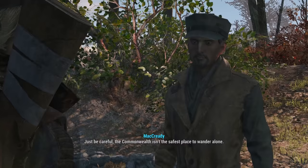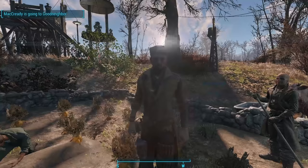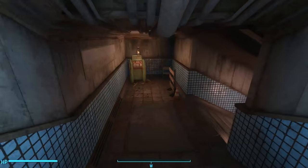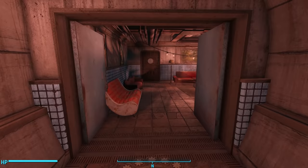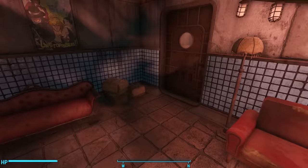Finally, the mod comes with a brand new home for McCready. In my game, McCready was at Ten Pines Bluff, so I used Companions Go Home to send him back to Goodneighbor. Then I went to explore his renovated home. His home is now the entire VIP section, and going through the hallway, we find a nice closed door to give him some privacy. This VIP section has been converted into his private quarters. He's got some posters on the wall, and then there's a door leading to his private bathroom.